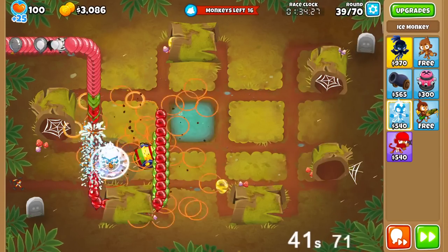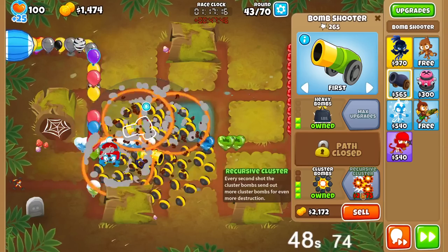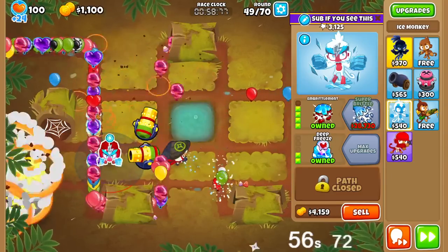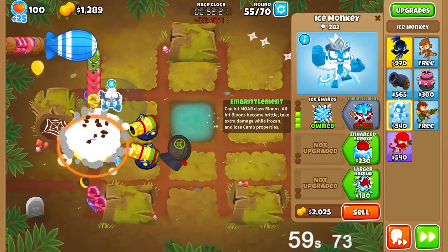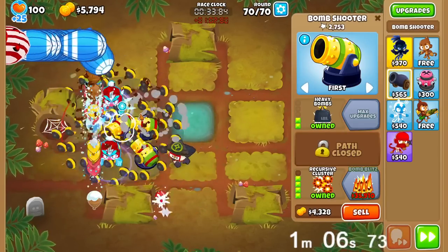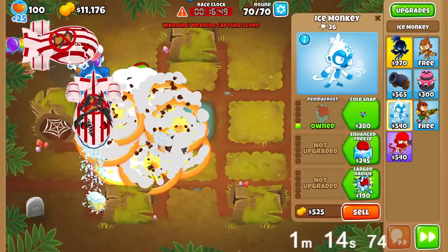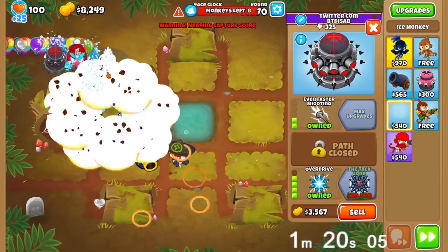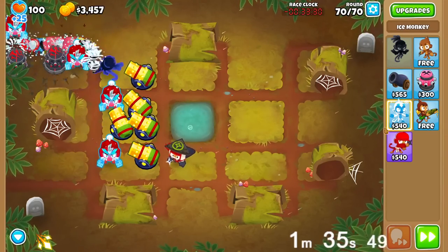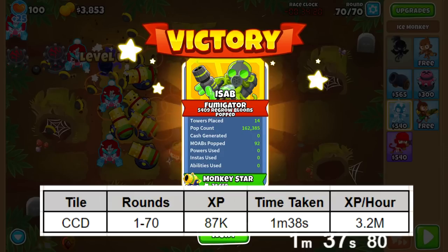Now we just need camo protection, so I'll do an Ice Shard that hits camo. We'll also go for another Recursive. Send to 49 rounds now. I want to go for a 4-2-0 to decamo, and also upgrade to Embrittlement — it really doesn't matter exactly what you do here. Logs are so easy that you just spam Embrittlement or Recursive and you can beat every round. Spam 2-0-4 Bomb towers — that's basically the freest win of all time. Also get Overdrive, Embrittlement at the entrance, and just wait. Plugging the numbers in, that is also 3.2 million XP per hour.